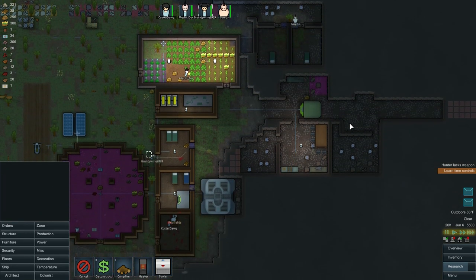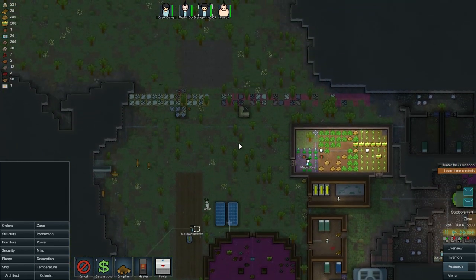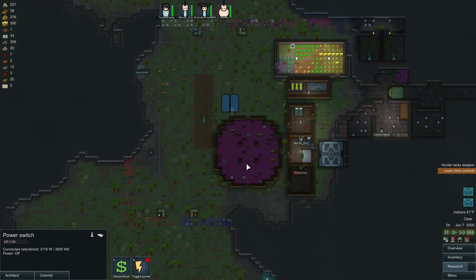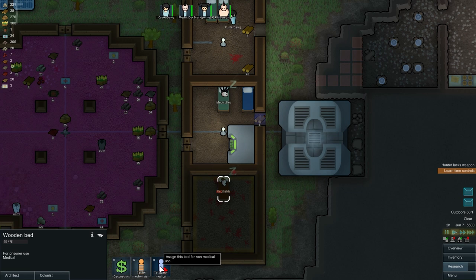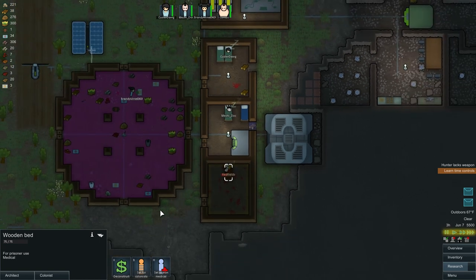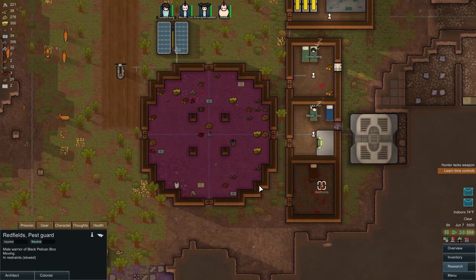Actually, I don't need to break away the wall — all you got to do is put the cooler on there. We're also using unnecessary power, so let's go ahead and turn the turrets off. We've got Redfield here as a prisoner, trying to make him feel better. I turned the bed to medical, but I accidentally switched it off and made him get out. It was already a medical bed. Nobody seems to be worrying about him, but they're taking care of him.